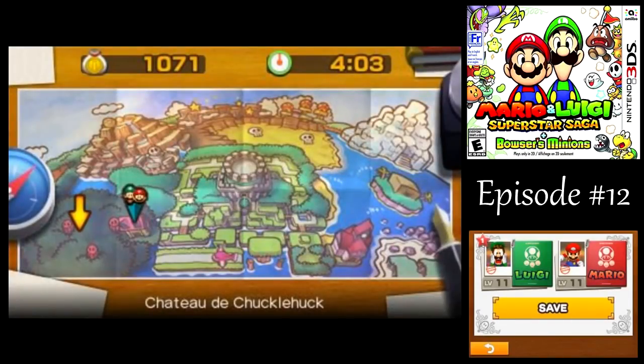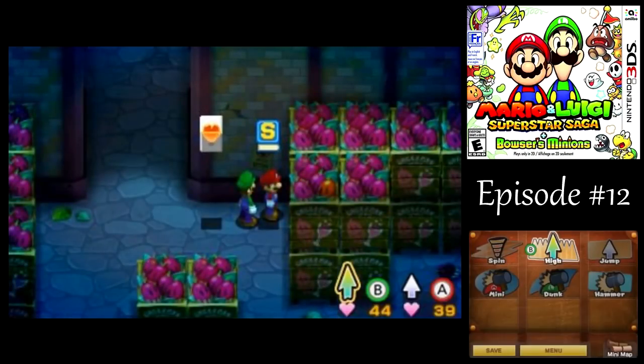So now you could go into Chucklehack Woods and advance the plot, or we can find more Bean Hallows. How many can we find? Find out next time on Let's Play Superstar Saga! This is H.C. Bailey, signing off. Have a good day!